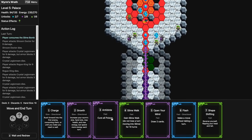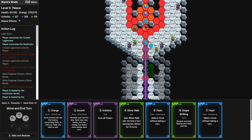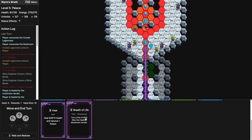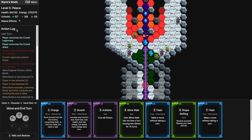Poison one doesn't bother me that much. Maybe I should grow more because I see a lot of enemies and I need more HP or energy. More slime bombs. Open My Mind again. Heal — Breath of Life is actually pretty good here so I'll be healing even more despite the poison. I don't know — maybe I can just walk over there and get the Chalice. Poison four — maybe it's time for the Antidote.